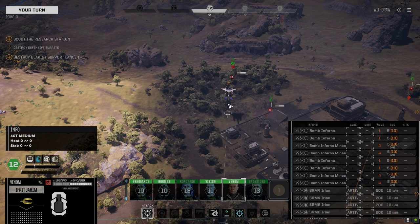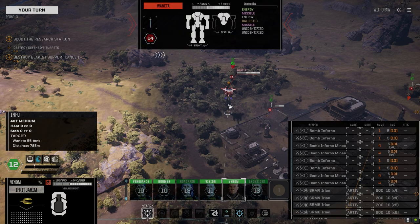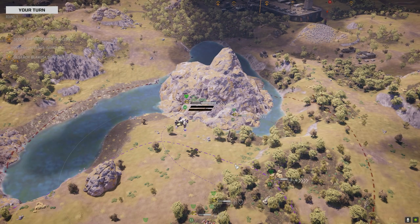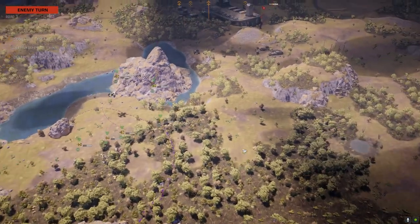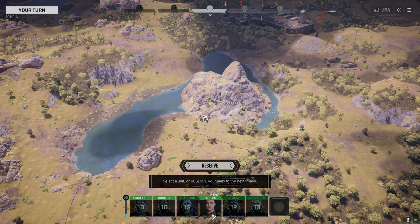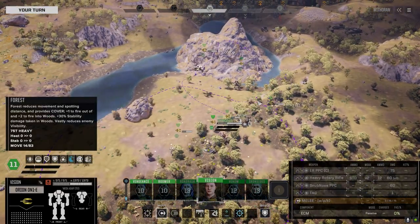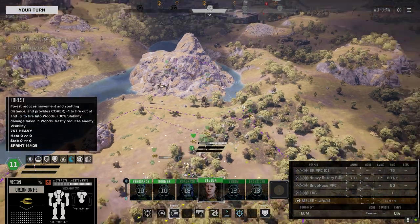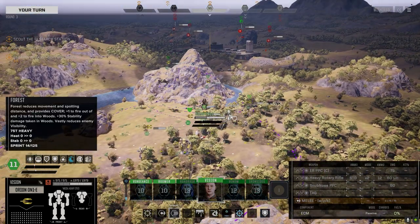What do they got - a Juanita? Got a LAM, interesting. So we do have a line on the turret, we just don't have range. We're going to go this way - no shooting, just running.